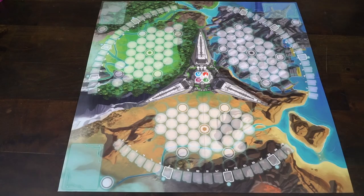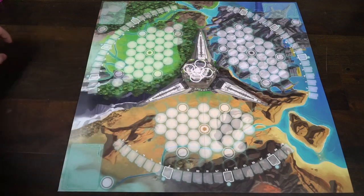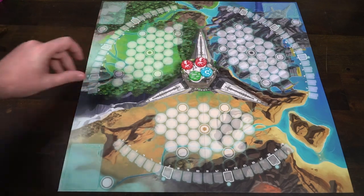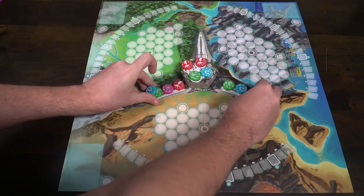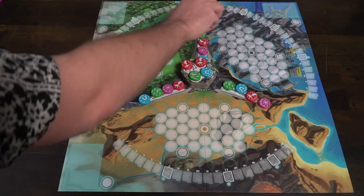To begin the setup, the first thing you do is take the main game board out and place it within reach of everybody at the table. Then you're going to take one of each color and place them on the three factory spaces on the prongs of the game board. After that, depending on the number of players, you will take these factory tile tokens.